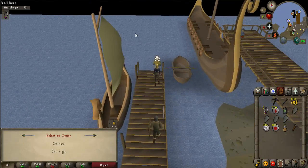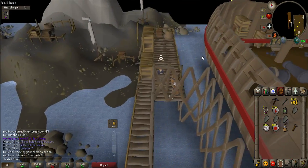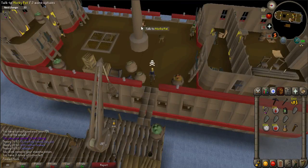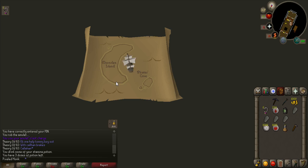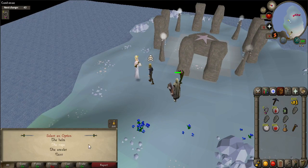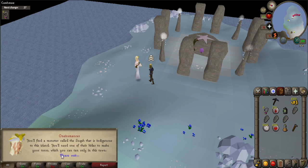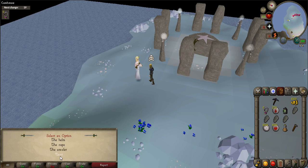Now you will need to go back to the Oniromancer. Use your Enchanted Lyre or home teleport and go back to Lokar. He will bring you to the Pirates' Outpost again where you will need to talk to the captain to get back to Moon Clan Island. Talk to the Oniromancer who will say that you will need to make 8 pieces of clothing. Go through all the dialogue options to find out how to make each piece.